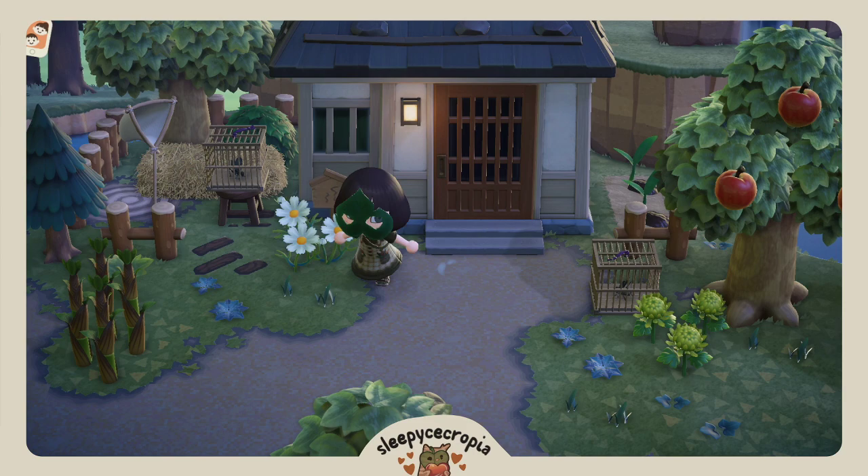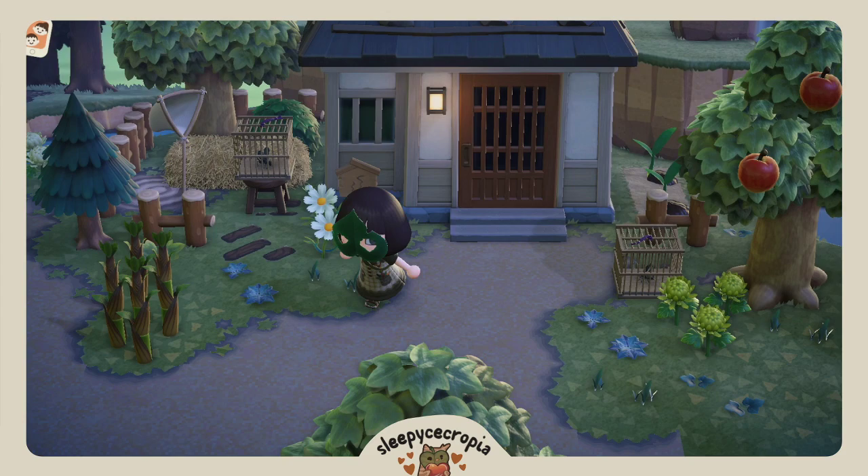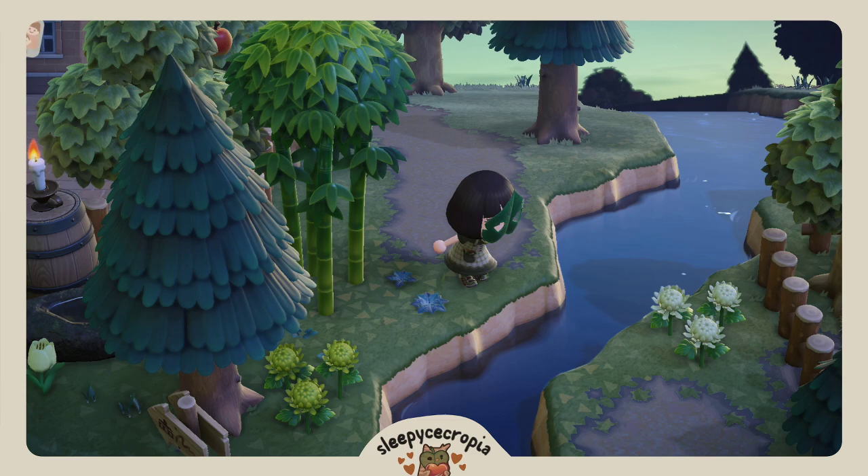This is Marcel's house. I gave him some little buggies because he loves books — he's lazy. I love Marcel; he's probably one of my top three favorite villagers. If you take this path, it just goes up to Resident Services; you just have to do a little hop.